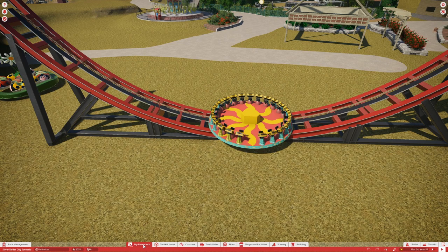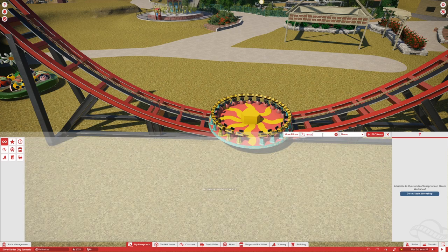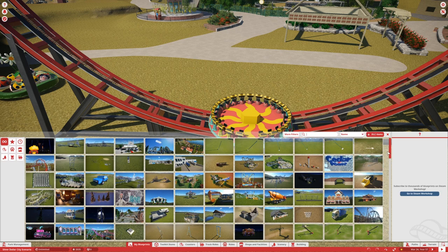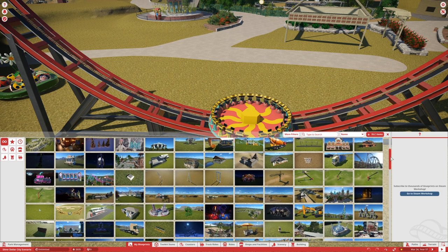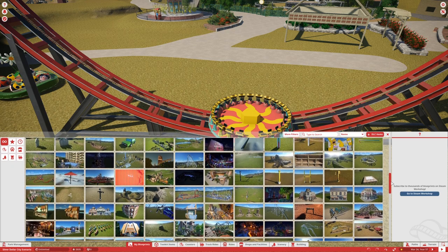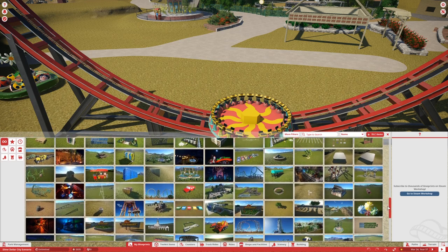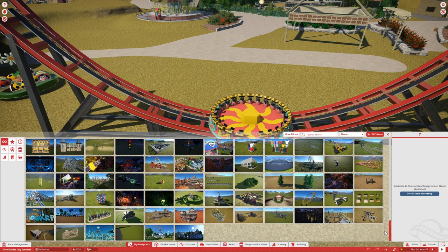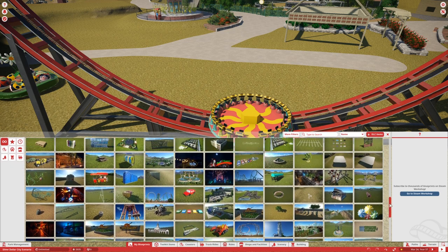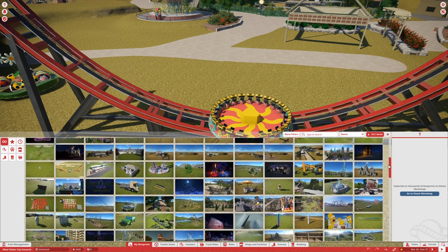Let me see if I can find the creator to give them credit — I need to give credit for this because it is a fantastic piece. It's a very nice static model station area ride. We don't have this version in-game — it's the little disco piece. We do have a version of it but not this version, so it's a very beautiful version. I'm in the process of changing the colors, which is a bit difficult.